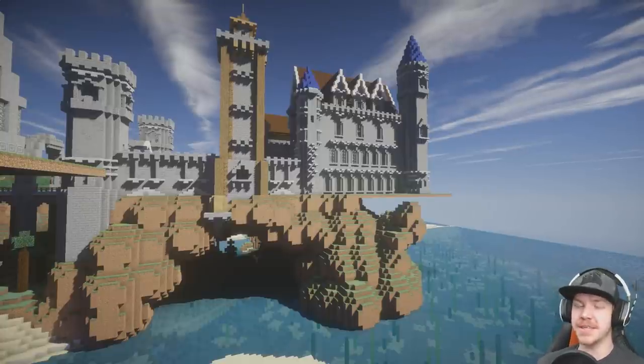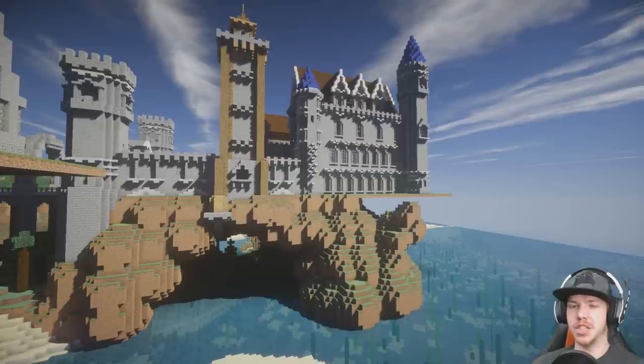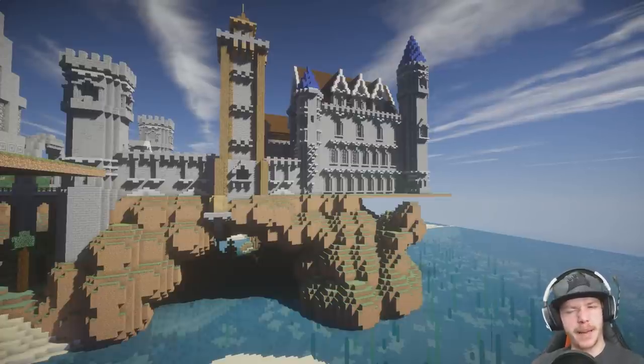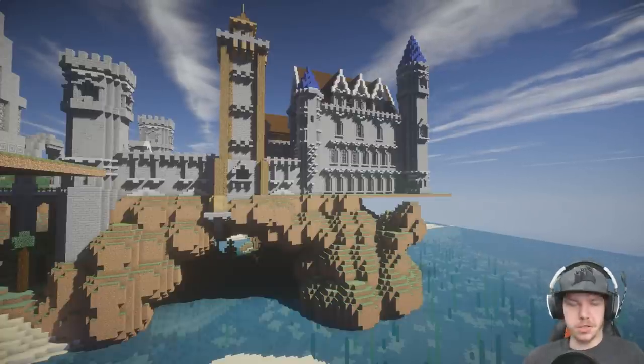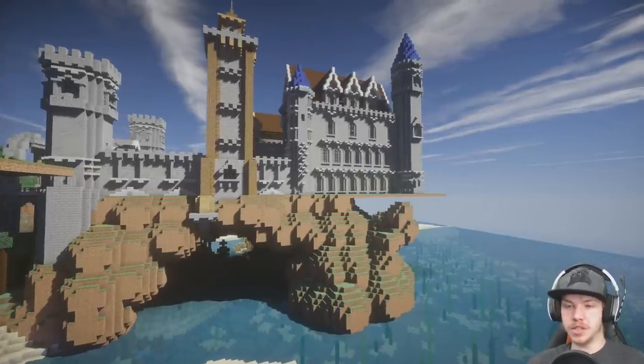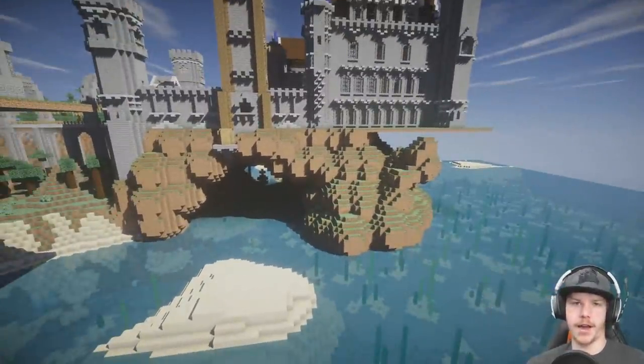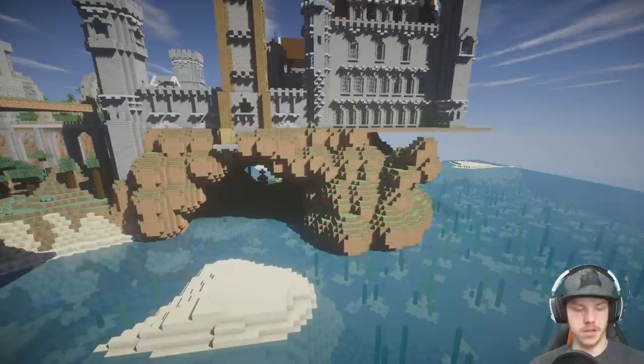Hey guys, my name is AJ and welcome back to another episode of Let's Build a Modular Castle, which isn't too modular anymore. We're building the detailed parts and there isn't much copy and pasting required anymore, so it's just Let's Build a Castle from now on. Today, I want to dress up the surrounding area on the castle island, we'll call it.